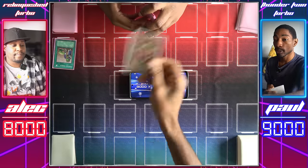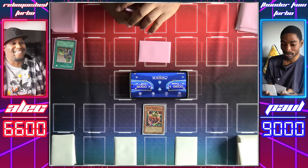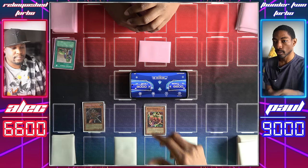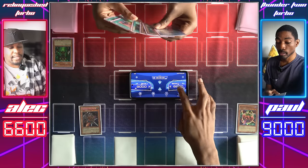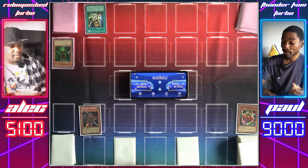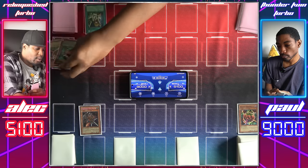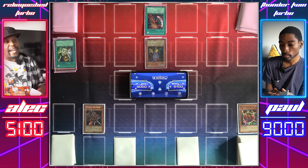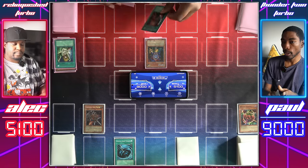Let's summon Mystic Tomato — I'll hand you 1,400. I'll set two cards face-down. Draw — I'll set one face-down and pass. Draw — I can't let up the heat, so let's summon Amazoness Chain Master. Mystic Tomato attacks your face-down — Man-Eater Bug! Let's hit your Mystic Tomato. I'll take 1,500 — your move. Let's activate Graceful Charity. Normal Summon Copycat — Copycat's effect makes it 1,500 attack — equip it with Axe of Despair. Copycat attacks Chain Master. I'll use Mystical Space Typhoon on the attack declaration to hit your Axe of Despair; now both our monsters will die in this battle.